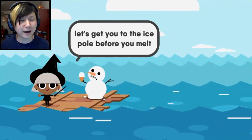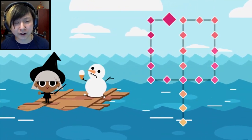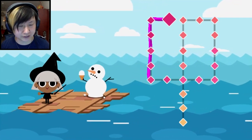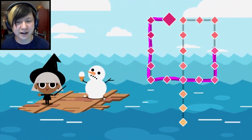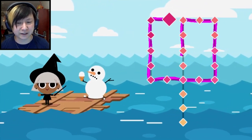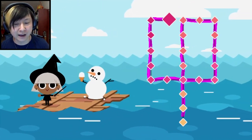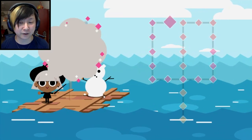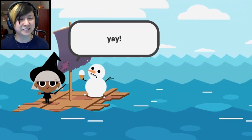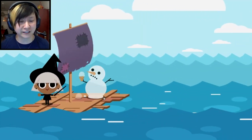"Let's get you to the ice pole before you melt. A sail should do the trick." Let's see if we can do this - another shape to trace. I'm not very good at this. I'd go as far as saying I'm pretty bad at this. For using a mouse I feel like I'm doing okay, but I can't help but feel like you could do better - like, if you did better it would make something that wasn't a tattered shitty sail. God dammit, why am I so bad? She seems happy at least, so that's good.